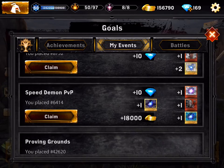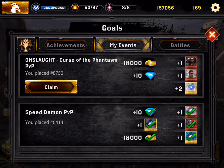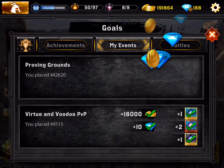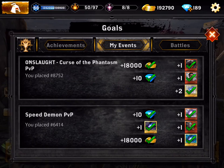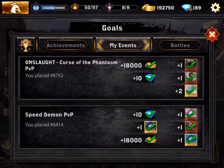We do have a lot of gold and some prizes to collect. Let's take the prizes — at speed event we got 6,414, we get 10 diamonds and 10 diamonds for this. I don't know why we didn't get anything for the Guild War — I was in it, so I don't get it. I thought you only needed like a thousand points to get the gems, but I didn't get any.